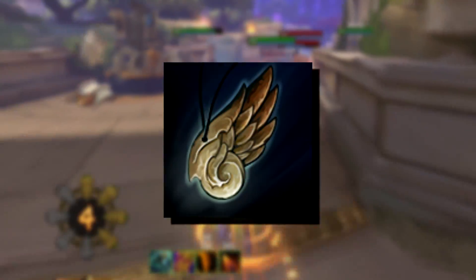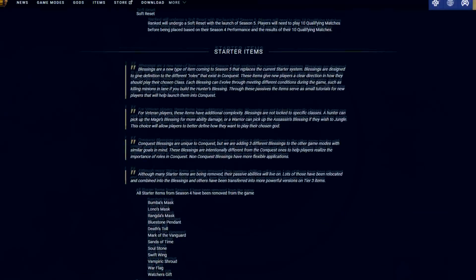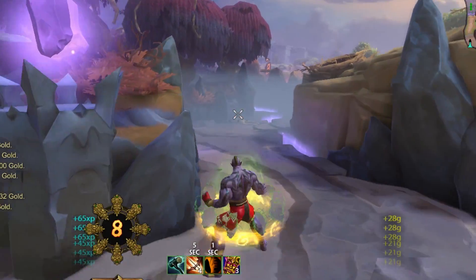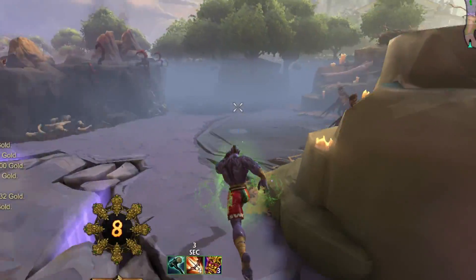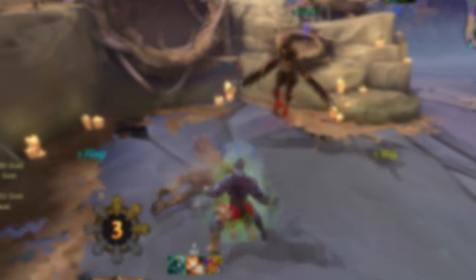Now you're probably thinking, why don't I just buy Swiftwing? Well guess what, idiot? It's gone. Actually, all starter items are gone. They have been replaced with Blessings. Blessings kinda serve the same role, but you can only buy one in the entire match.